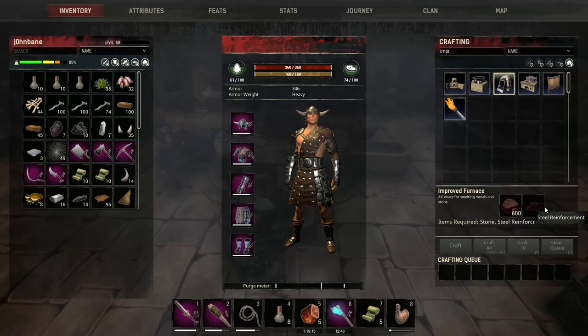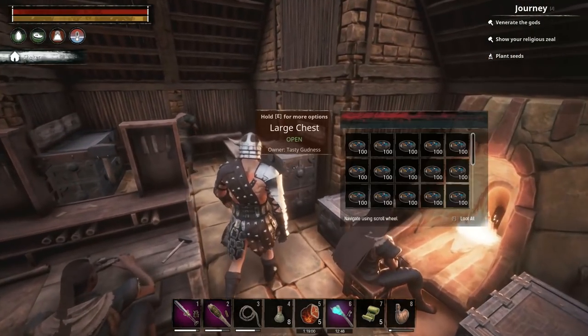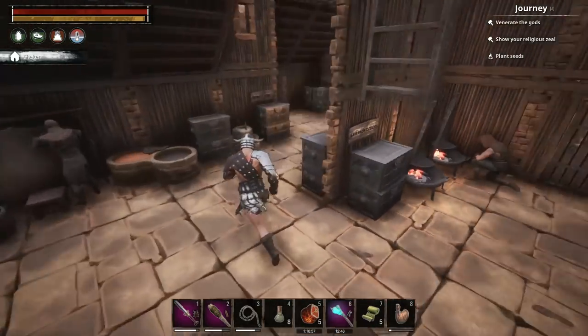The improved furnaces are steel reinforcements and stone. While we're at it there's an improved stove we haven't even done a stove yet. And then the improved tanner takes stone, wood, bark, and twine. Let's go over here and check for hard bricks - oh, it's been organized, hasn't it.